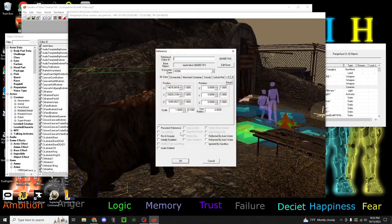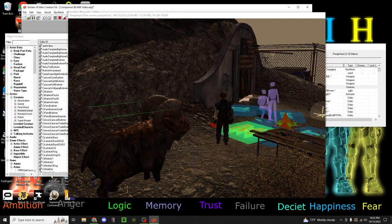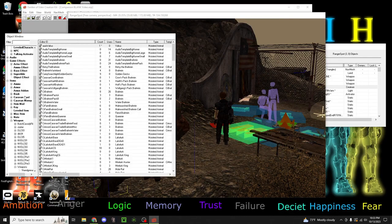Since he's a little large, we'll scale him down a little bit. But on to the real meat of this - this companion will come with a perk and perk message.